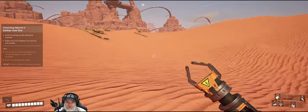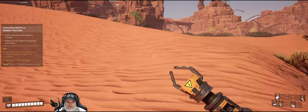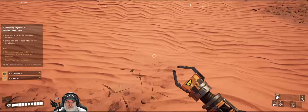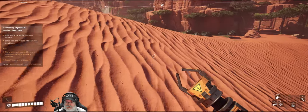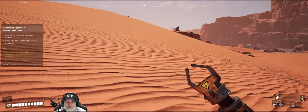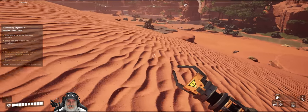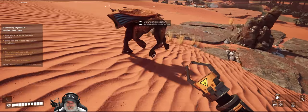ADA is telling us to hang on to this stuff because we can research it later in the MAM — basically our research station. We need to start picking up biomaterial too, so let's start collecting that. There's a trick you can do where you basically constantly pick bushes, but I don't know if that still works in 1.0. We're going to have some iron, and we're going to have a plasma spitter. Let's go ahead and take him out because we're going to need his giblets for research as well.